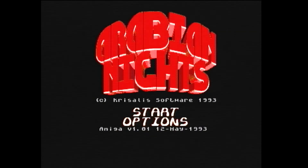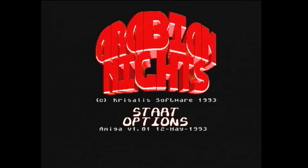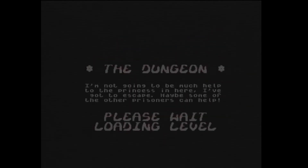Okay, English. So I'm playing this as usual on my Amiga 1200 with WHD Load. We can choose the amount of energy, we can choose the amount of lives. You can have normal, trainer, or hard — I'll just have normal. Detail high as it's an Amiga 1200, so it should be fine. So let's start the game.